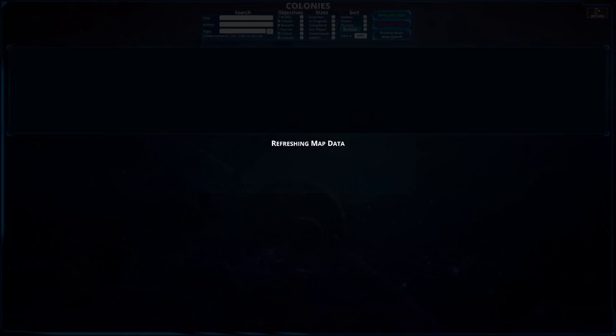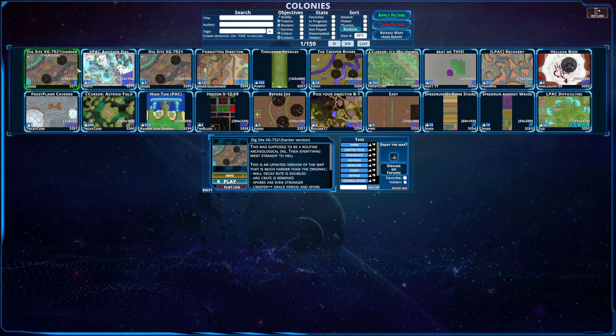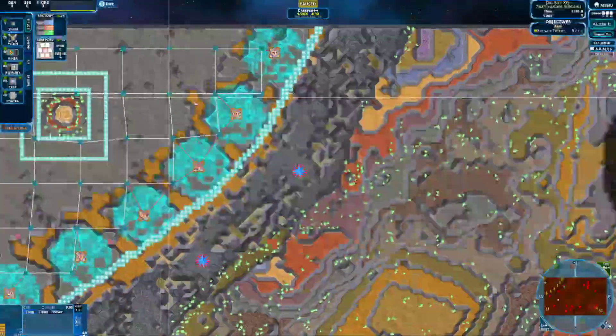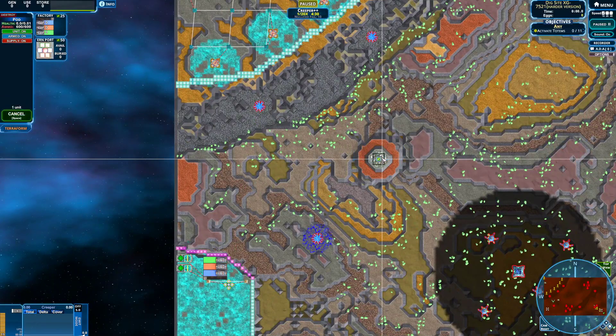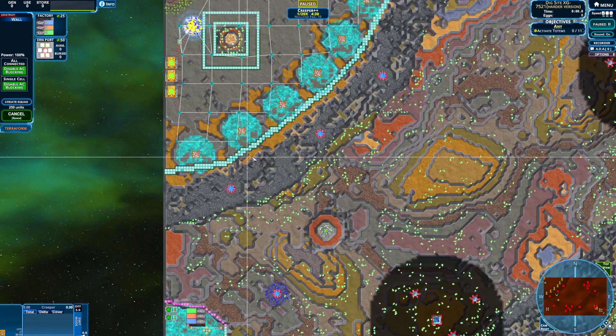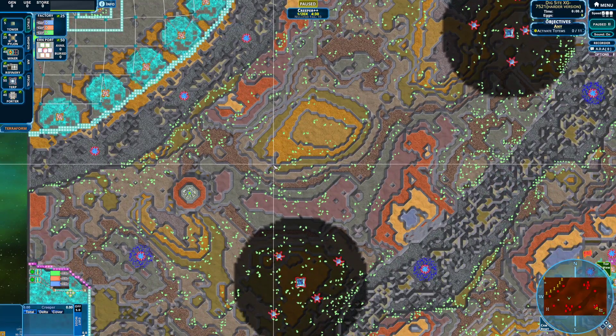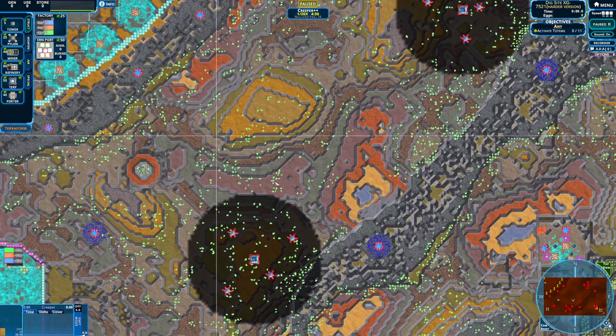Next up is a map from someone not very well known for making maps, but generally known for beating maps in absurdly quick order. The map in question is DigSiteXG7521, harder version by Zexis. In stark contrast to our previous map, we have a lot of space, a lot of resource terrain — like 1,600 starters adding energy. We've got a ton of resources and a wall just to keep us safe from standard emitters. But there's Creeper Plus Plus, so we're on a time limit.